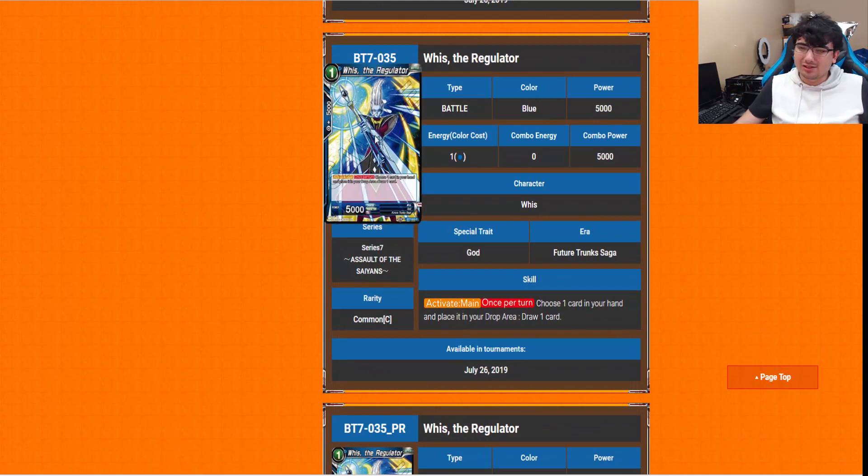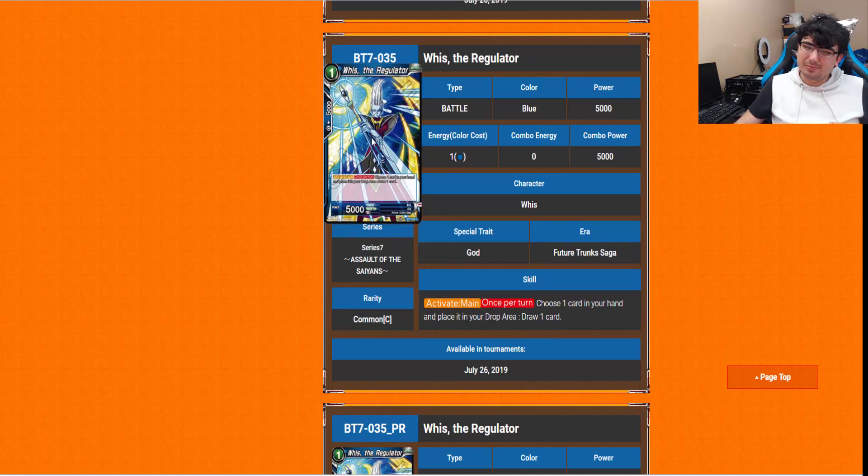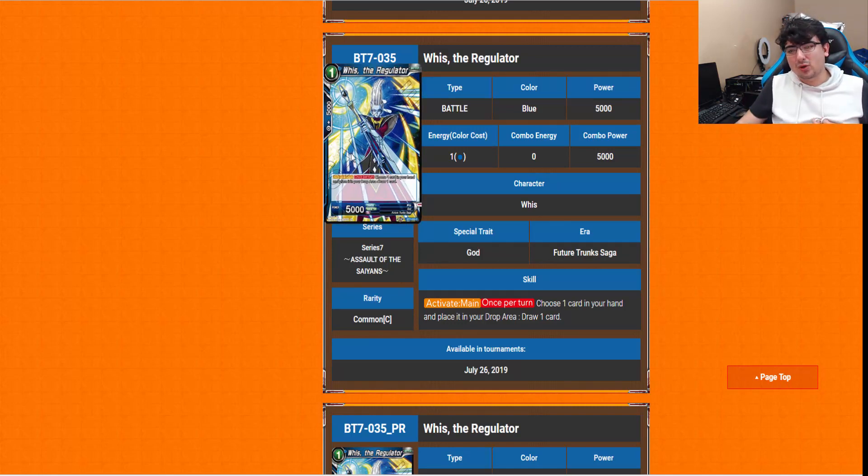Weiss the Regulator — another artwork I absolutely love. He's a 1-drop. Activate main: choose one card in your hand, place it in the drop area, and draw one card. So it's a pitch-one draw-one every single turn. The fact that he's a blue God is a little bit more relevant, especially for certain strategies. Not a bad card.